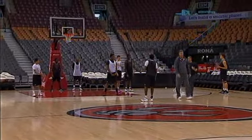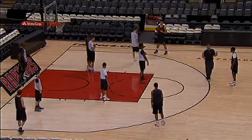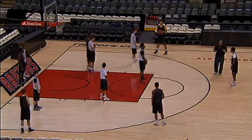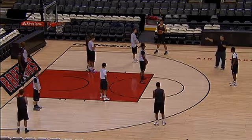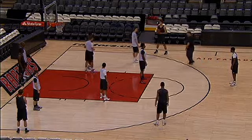Red is our front call, gold is our three-quarter. One through four positions, we try to front. Obviously, we don't get there all the time, but that's what ideally we would like to do. With a five-man on the block, we want to call a gold, which will be behind. We're going to treat you as a five.